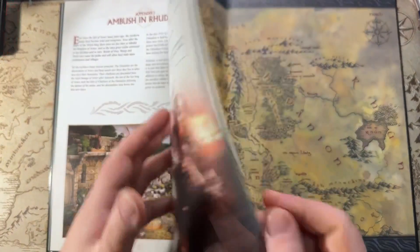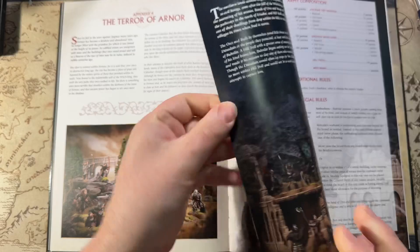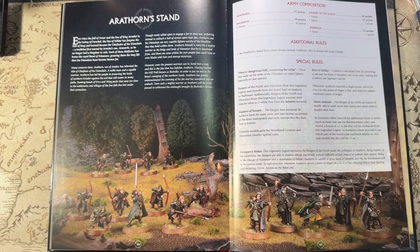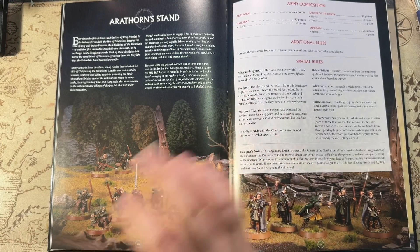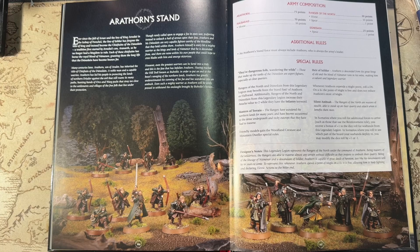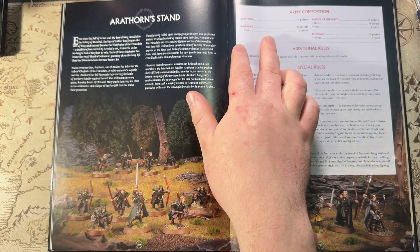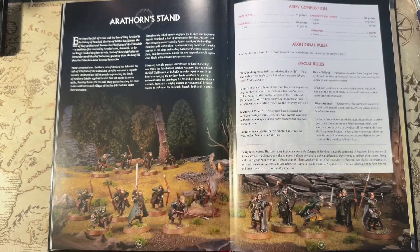Now we'll briefly cover the two appendix Legendary Legions — we'll go into more detail in the next video. First is Arathorn's Stand. This one contains Arathorn, Halbarad, Rangers of the North, and Dunedain. An Arathorn's Stand force must always include Arathorn. There's nothing too crazy in here — no Aragorn, as Aragorn is quite young when Arathorn is around.